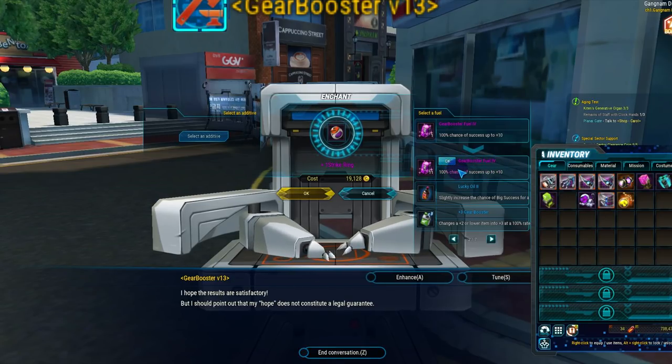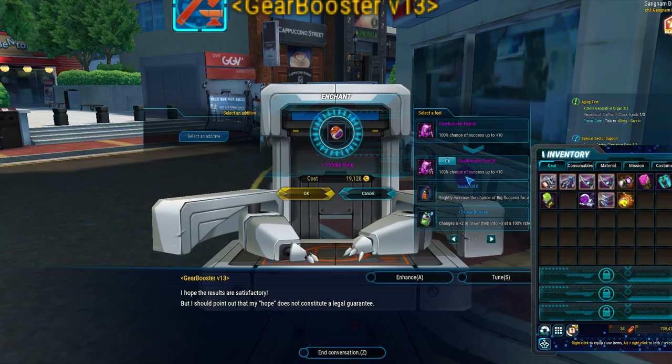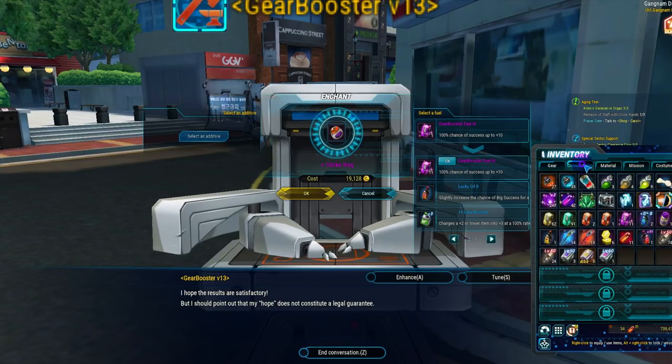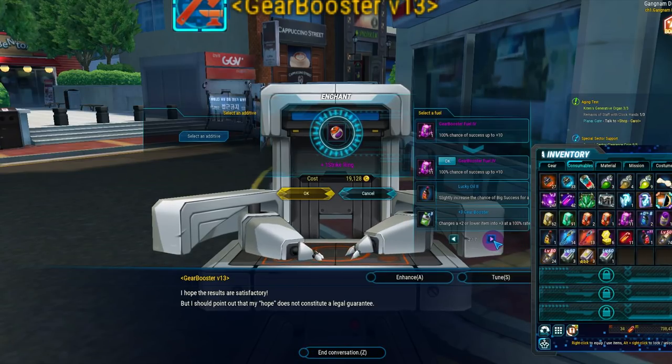Anything higher than plus ten requires RNG, which comes with penalties such as contamination, gear breaking, and reset enhancement. You can use any grade of field fuel to enhance past that, but the lower grade you use, the higher the chance for a penalty. To increase your chances, use the highest grade field and also use additives — they increase your success chance greatly. There are also additives that prevent penalties: prevent contamination, prevent breakage, etc.